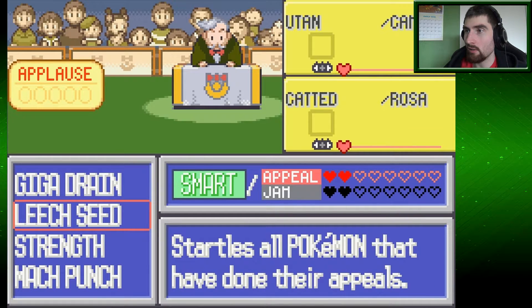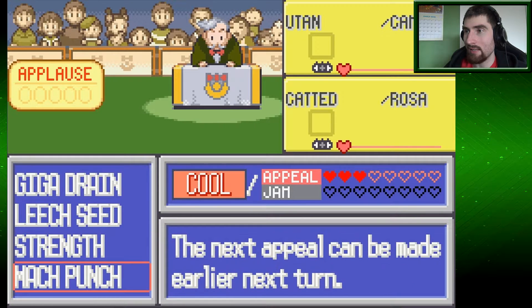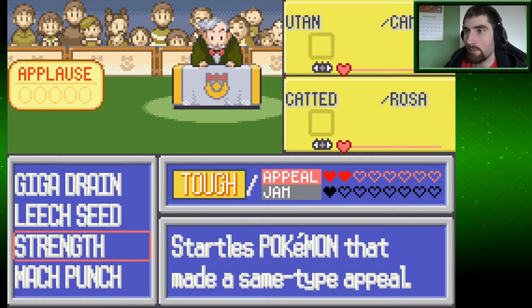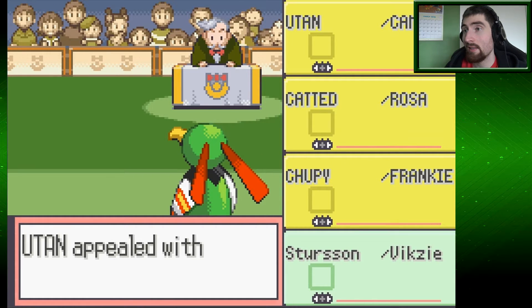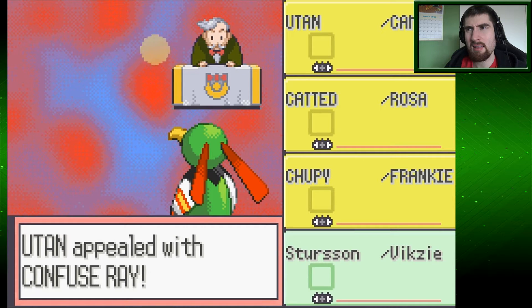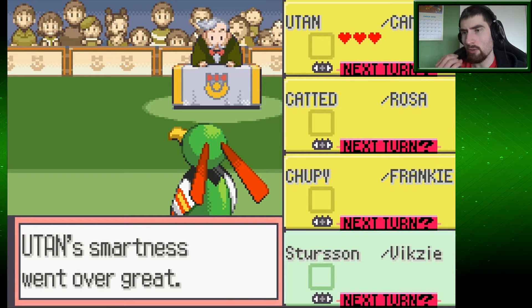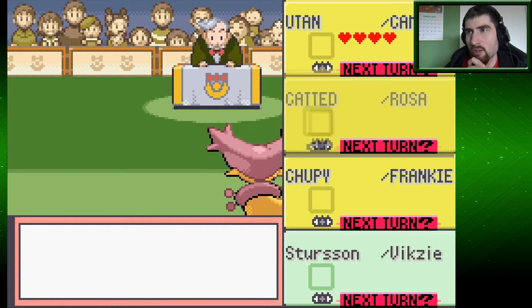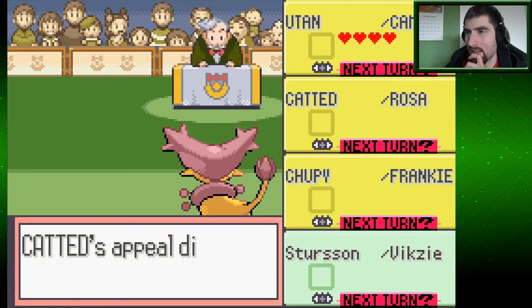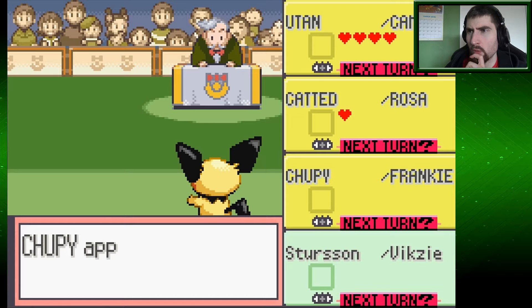Stardust Pokémon has to judge — Stardust all Pokémon that have done their appeals. That is actually pretty great. Same type appeal. Yeah, Leech Seed — it's perfect since I'm last. Confuse Ray. That can mess us up — is it a Pokémon move that scrambles up the order? Yeah, confusion — that's what it does. Smartness went over great. If everyone uses smart moves, then I get to move first. That would be cool. Assist — did not work very well. I don't know how that move would work.